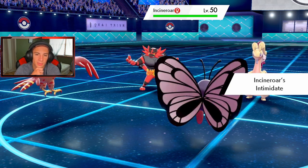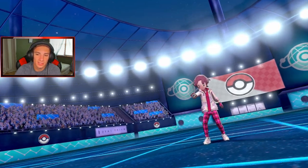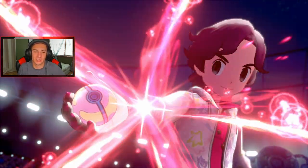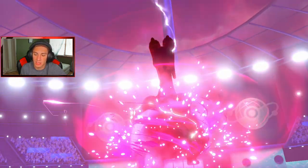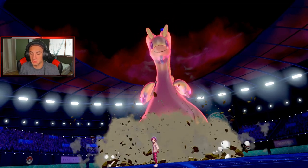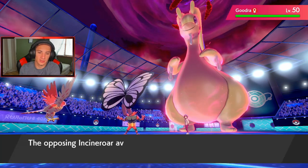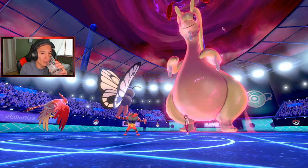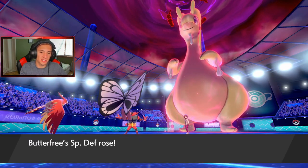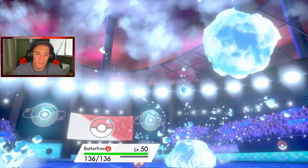I could try to put Cinderace to sleep but he dropped my Attack. Goodra is an absolute tank — if he sets Rain he might have Hydration, which means I can put him to sleep, but I think he's Sap Sipper so I won't waste it. Dual Wingbeat comes out. We Quiver Danced up — Special Attack, Special Defense, and Speed all get the boost. The Hailstorm is going to drop, probably going after Butterfree. Butterfree gets taken down to low HP and gets picked off.